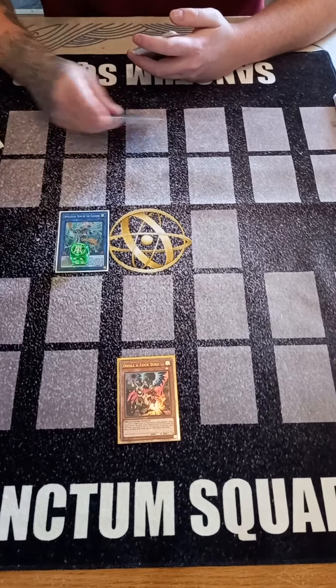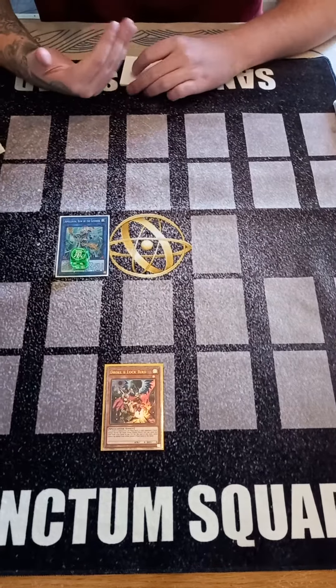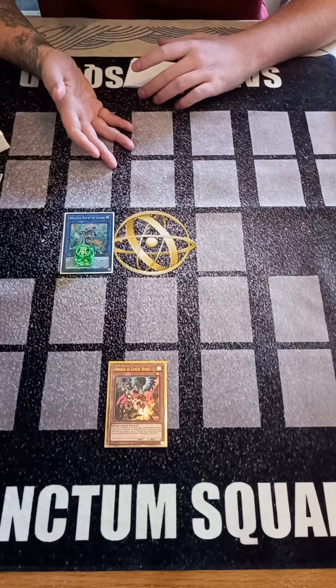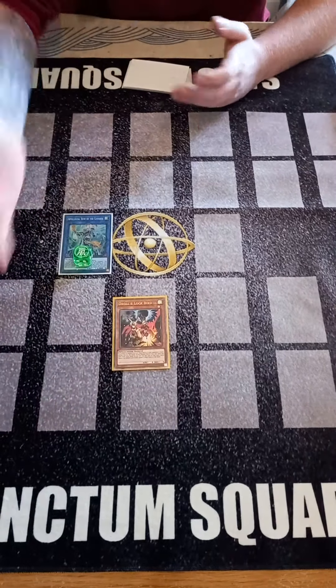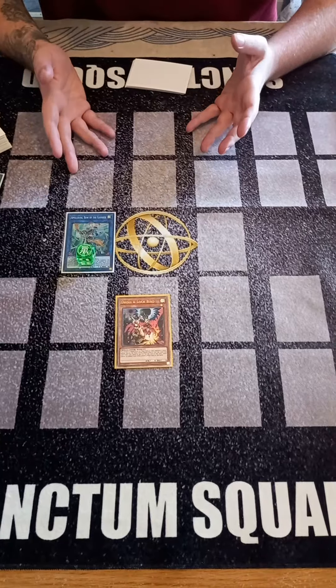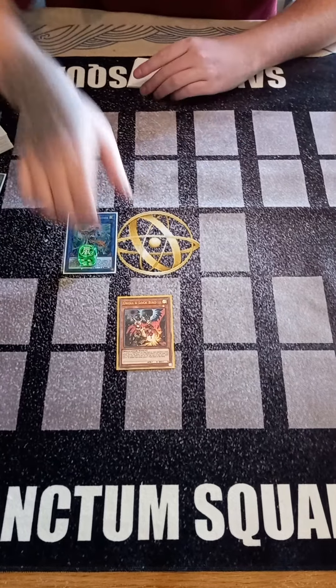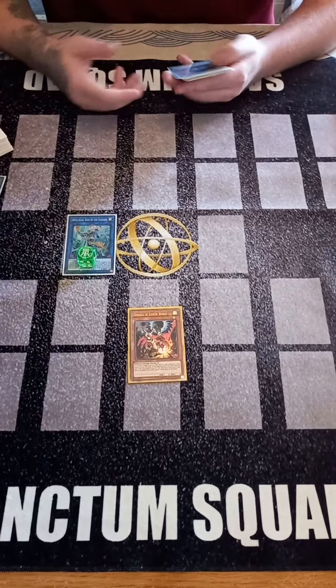And then now — which is where you're usually going to get Droll — because I'm the turn player I actually maintain turn player priority to be able to activate a quick effect. This card is not a trigger effect, which a lot of people think, and that's where a lot of the confusion comes from. If Droll and Lock Bird was a trigger effect, then you would just be able to immediately drop it here, but because it's an ignition effect, it means that I get to use a card first.